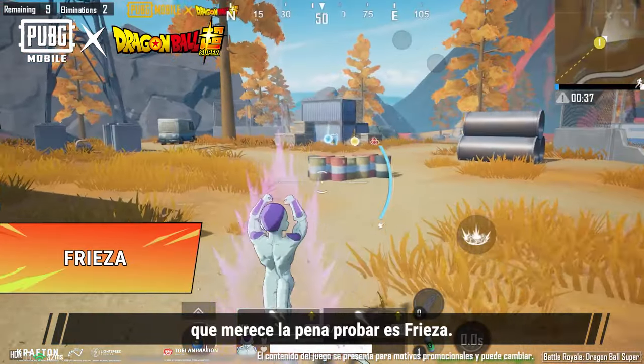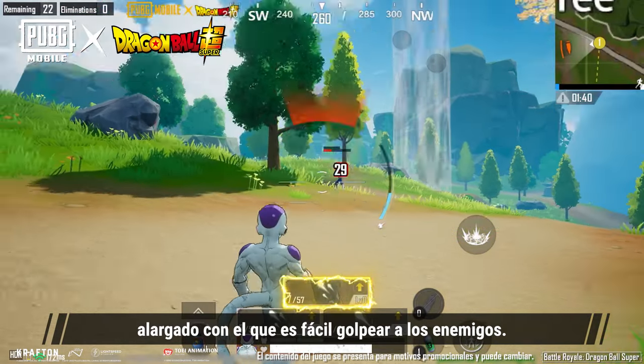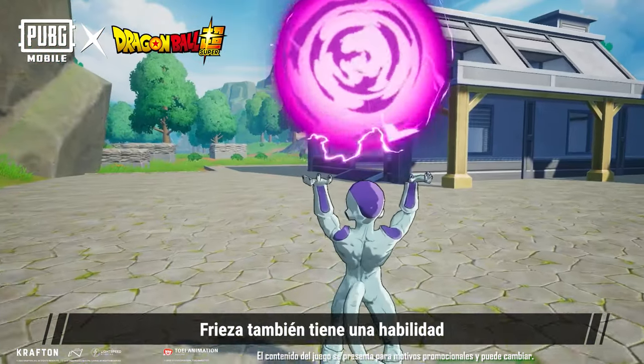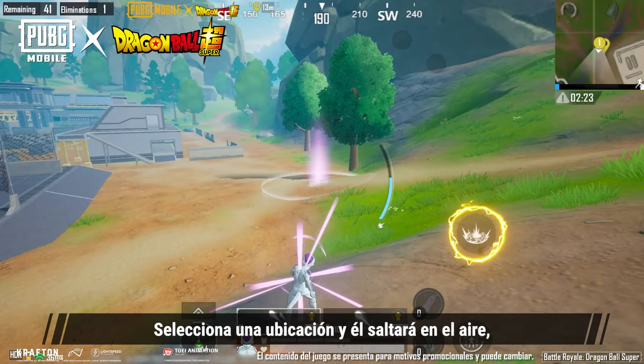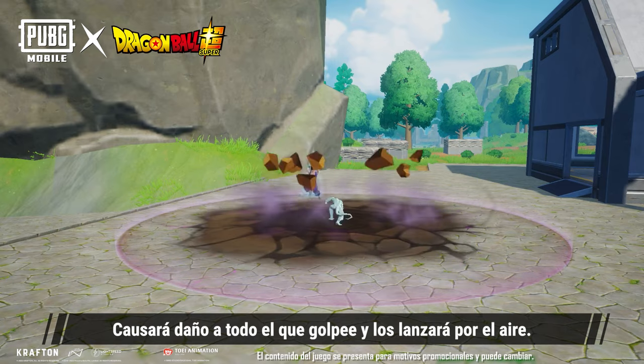Another close-range fighter worth trying out is Frieza. His standard attack is an elongated Kidan that's easy to hit enemies with. Use his charged attack to throw a huge spherical Kidan — positioning and timing are key. Frieza also has a special skill for controlling the battleground: select a location and he will leap into the air, then after a brief pause, smash at the location, damaging anyone that's hit and sending them flying.